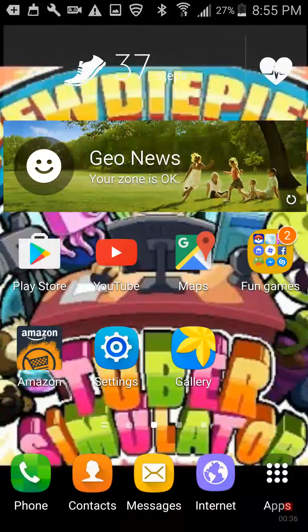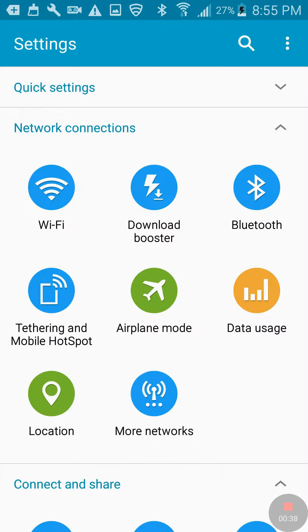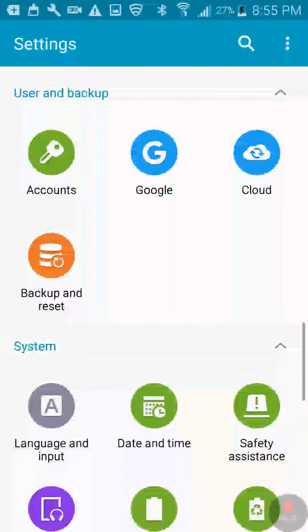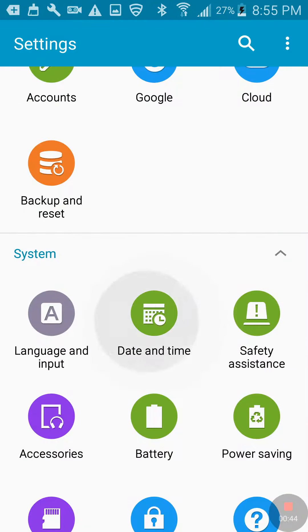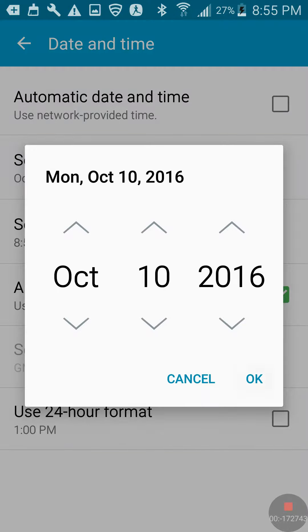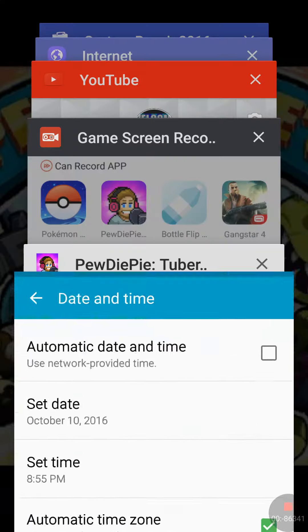So you get out of your screen, go to Settings, go to Date and Time, turn off automatic time and date, then go to Set Date and put the date up by one.